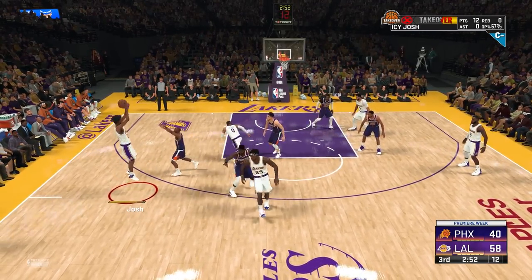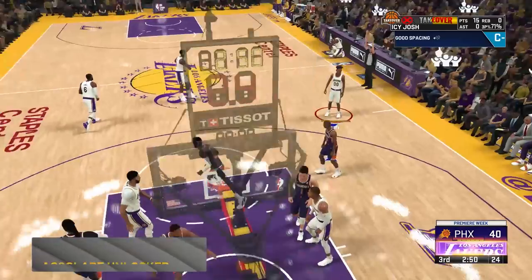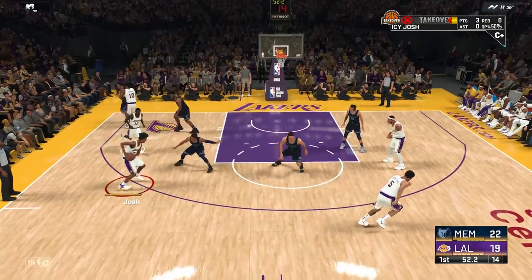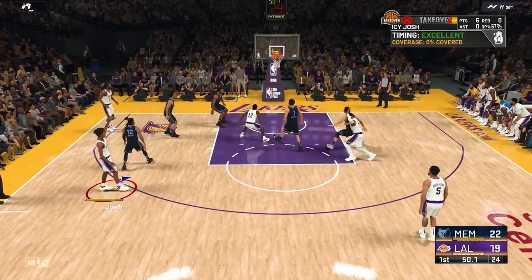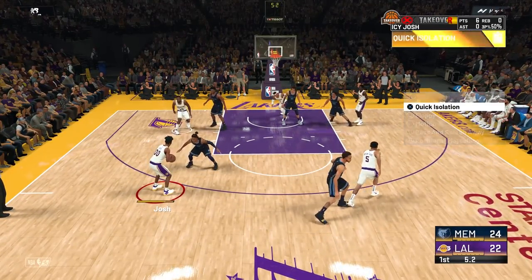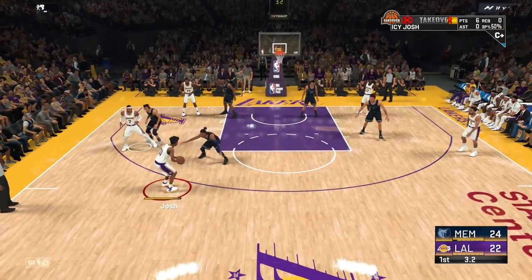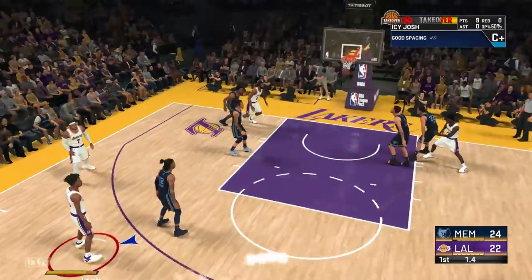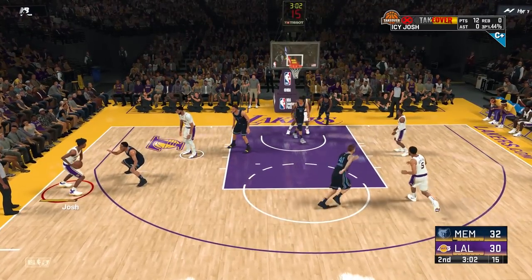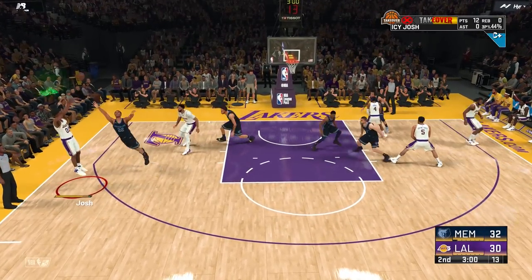I would say it works 9 out of 10 times — the defender will just stand still, leaving you with enough space to be open, or he'll back up and you'll be wide open. On this build I have an 83-pointer and I can green easily on Superstar. If you have lower than an 83-pointer, you could still try out Superstar, but you might want to lower it to All-Star or Pro. Just do whatever you're comfortable with — use the highest difficulty that you can consistently hit shots with.